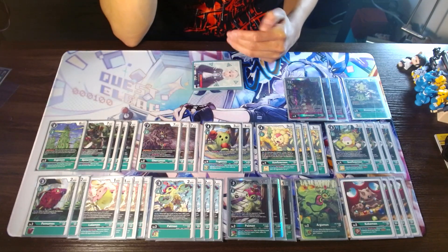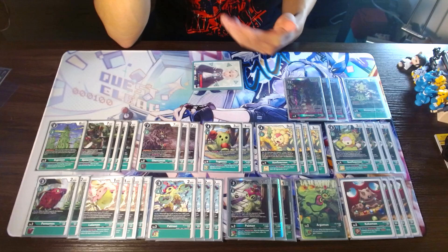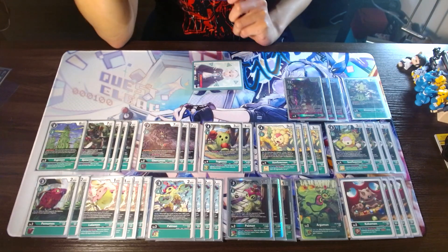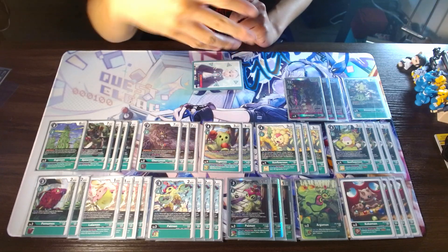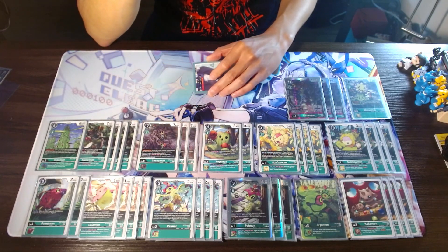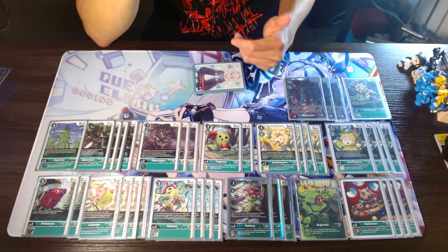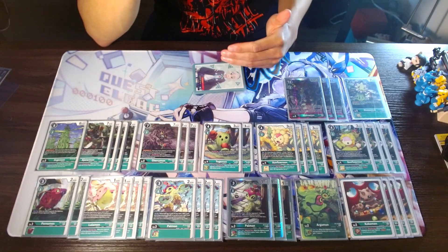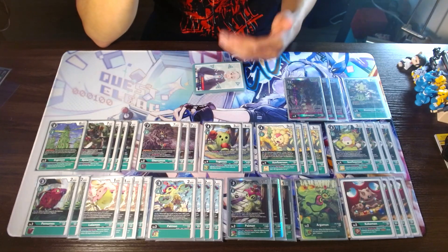Basically when Digivolving, you can choose to suspend one Digimon — doesn't have to be your own, doesn't have to be your opponent's, you can choose one or the other. And then all turns, when an opponent's Digimon becomes suspended, for each other suspended Vegetation Plant or Fairy Digimon — not counting itself — you gain a memory. So if you're wideboarding, which you are with this deck, you're going to be gaining a lot of memory back with Hydra.